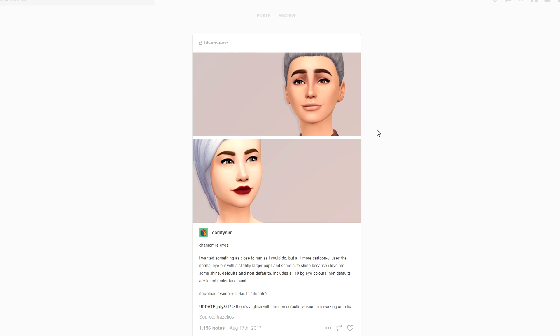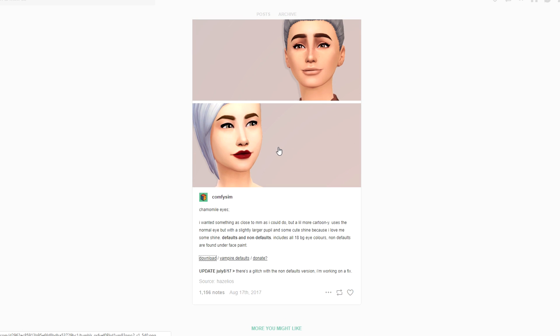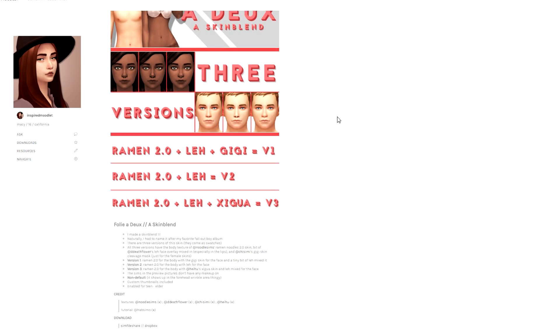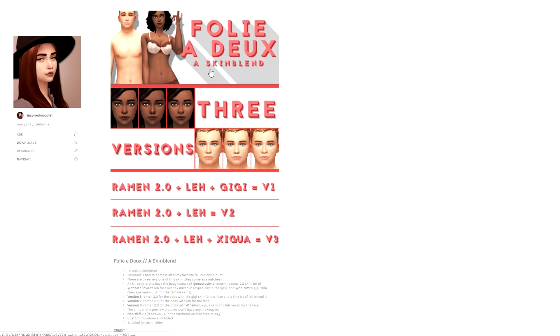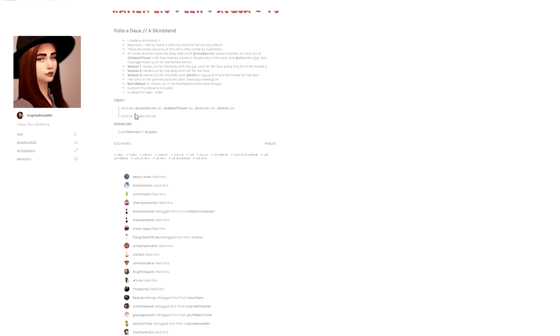I get a lot of questions every single day asking what skin I use. First, the eyes: I use the Comfy Sims Chamomile eyes. I've been recently in the market to pick up a new pair, but these are my favorites — very EA Maxis Match but they add a little extra that I feel like my sims need. For the skin I swear by, the one that gives my sims that look, it's the Fully Yours skin by Inspired Moodlet, also known as That Sim Sweetie.